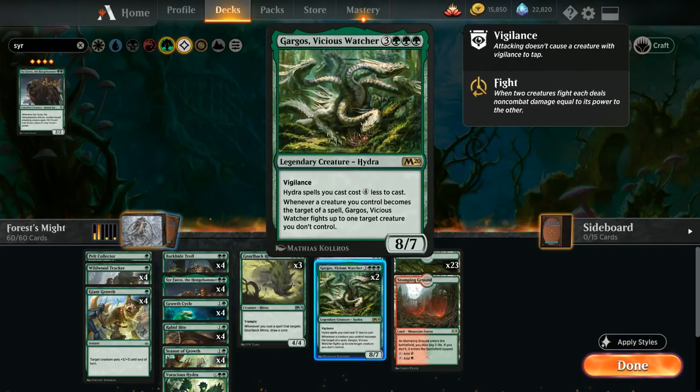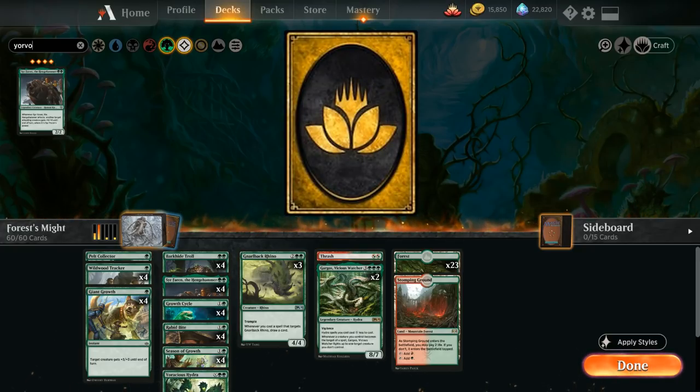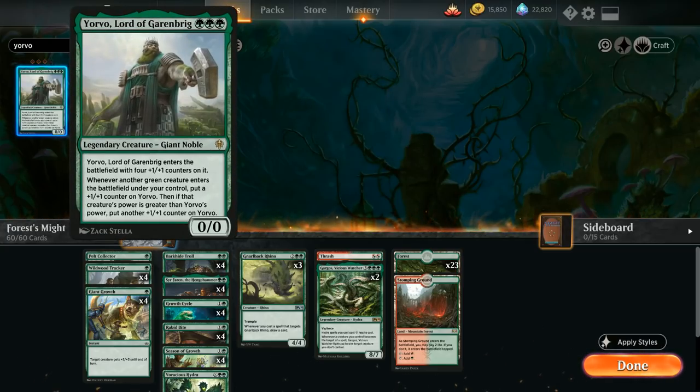We're going to cut the two Kraul Harpooners and the two Stonecoil Serpent hybrids — with fewer lands it's less likely we'll have six mana to adapt anyway. We're also cutting the two Silverback Shamans — fine curve toppers but we're lowering the curve. Gargos is still synergistic since targeting it with a pump spell lets it fight an opposing creature, so we'll keep two for now but eventually those will get cut as well.